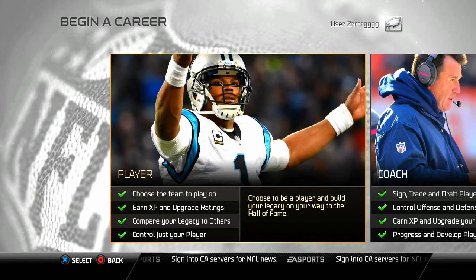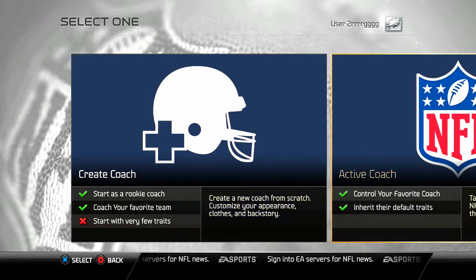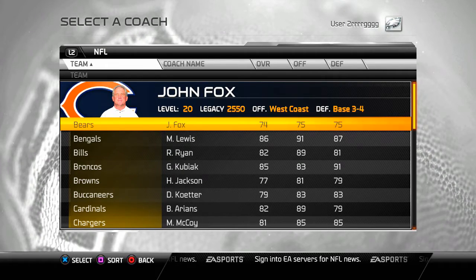You want to select Coaches Mode. In Coaches Mode in Madden NFL 17 you can select all 32 coaches, and I'm going to show you how. You start as an active coach, not as a rookie. To get all 32 teams, you've got to select all coaches.